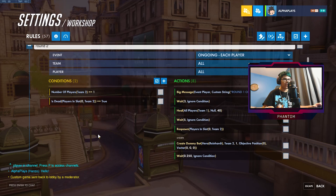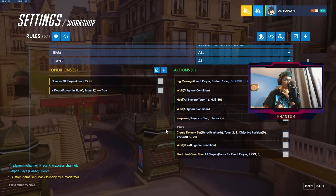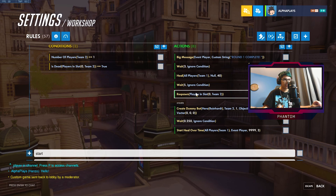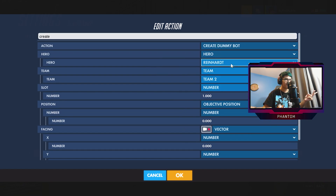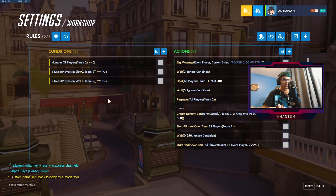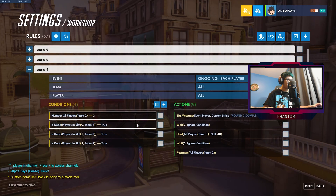Now we could go over here — it says 'round one complete'. You could change the text if you want by just going here and changing it. It waits five seconds, three seconds, five seconds, then they respawn and it creates the next bot. So this is the second wave — let's just say Ana. And let's go to round three — we're just going to change this, let's say Hanzo. And round four.